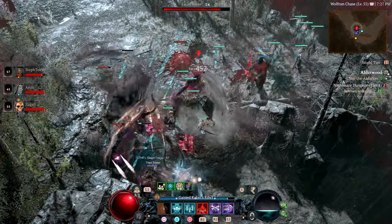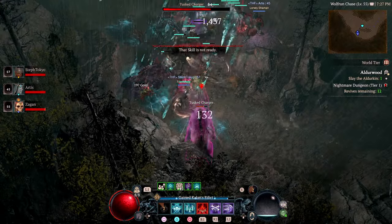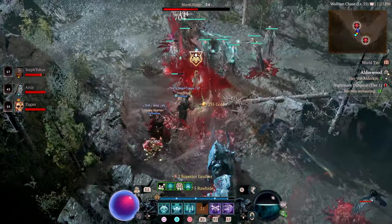When you're leveling up you might want to try a lot of different builds, but when you get to end game, there's probably going to be one or two builds on each individual class that are really going to work for end game activities.